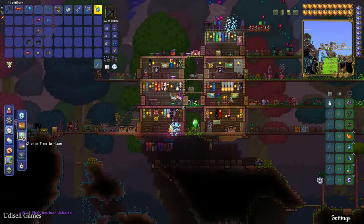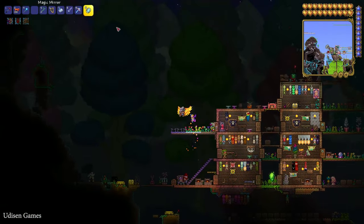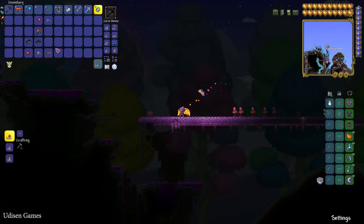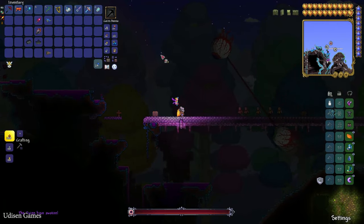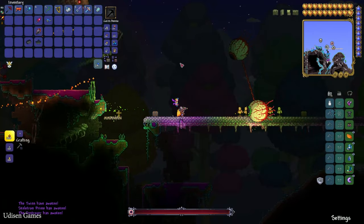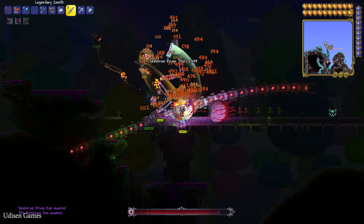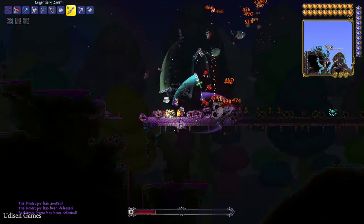Why not create night time? Yes. After that, craft, summon, and kill the 3 mechanical bosses. It is a good idea to go far away from your village and NPCs. The bosses are Skeleton Prime and the Destroyer. Kill them one by one — you can kill these 3 bosses in any order.